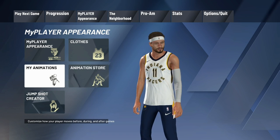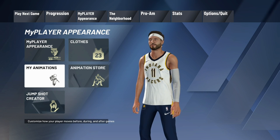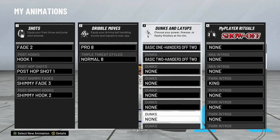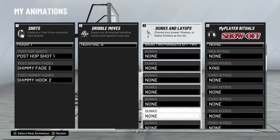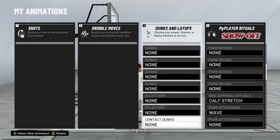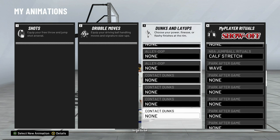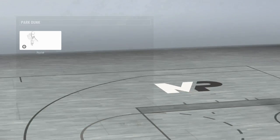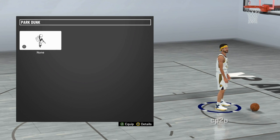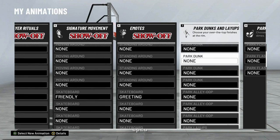Now once you've bought the dunks you want — whatever animation packs from the animation store — go back to my player appearance in the menu and click on my animations. Scroll over to the third column, dunks and layups. You probably have 15 to 20 spots for all the different dunk packs you've bought. You can also buy those alley-oop packs from the park dunk and layup section, and contact dunk animations as well — you can equip those right here. If we scroll over, there's the park dunks and layup section. If you want to buy park dunks, they'll show up here. If you do purchase them, you can go in here and equip them, and it looks like you have just as many available spots for park dunks and park alley-oops in 2K20 for your animations.